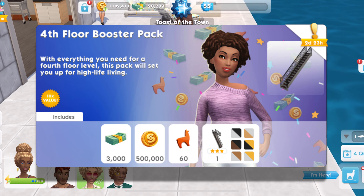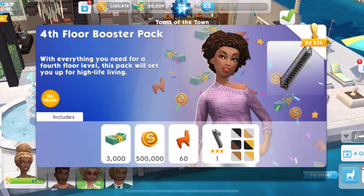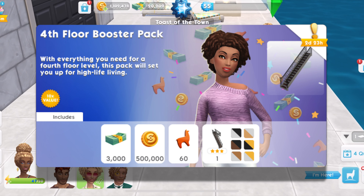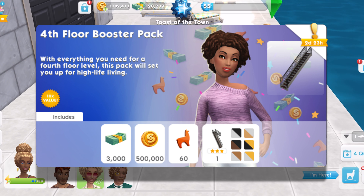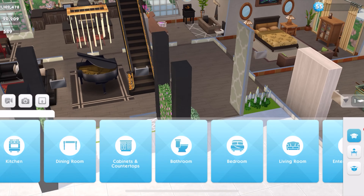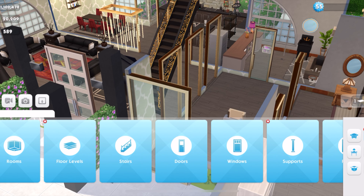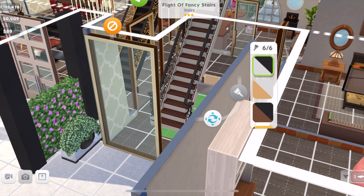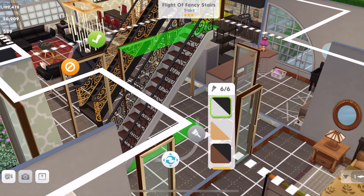You immediately collect three thousand simoleons and should have already gotten ten thousand when you purchased it. Then we have a fourth floor booster pack — you get three thousand cash, five hundred thousand coins, sixty llama tickets, and one staircase. This staircase is called the flight of fancy stairs, and I can assure you this is actually the same one we got from the stair necessities pack during the raise the roof live event. Be careful if you're going to buy this one — it's the exact same stairs.